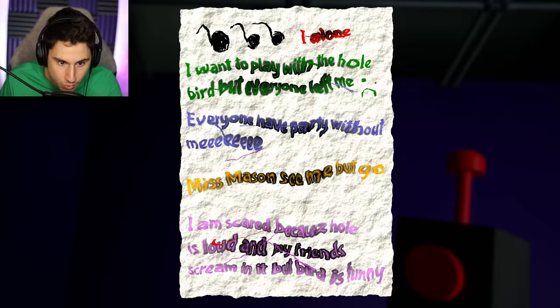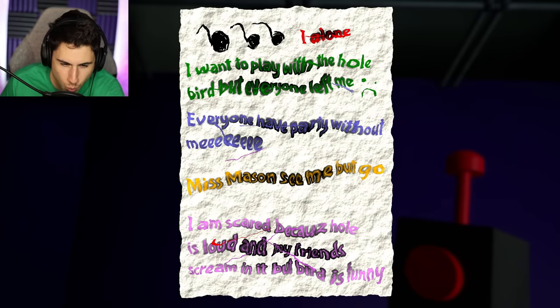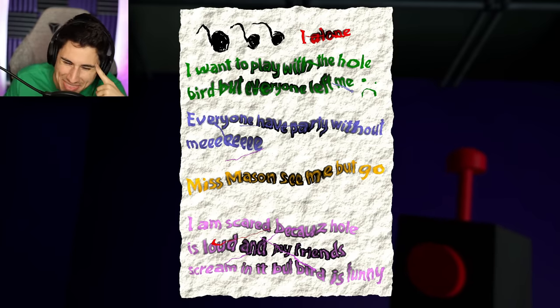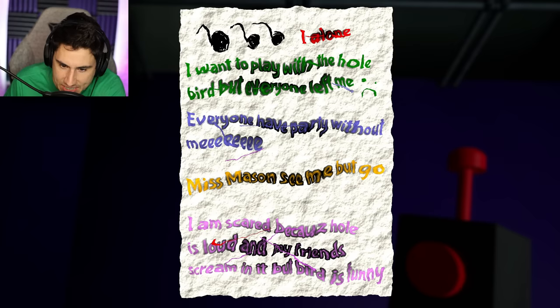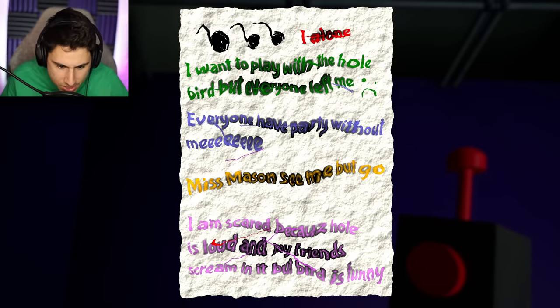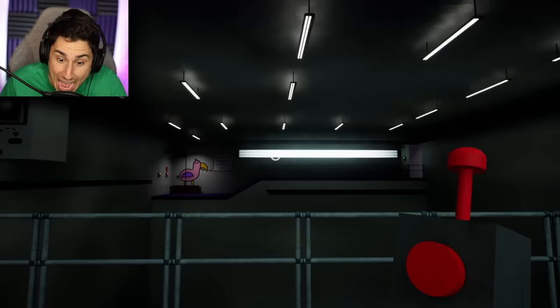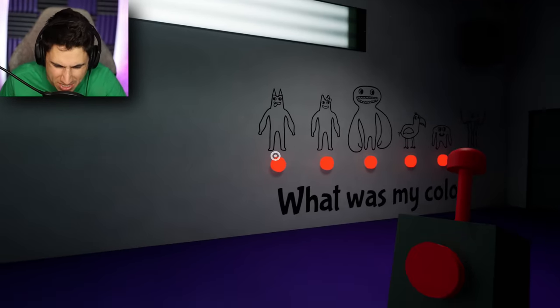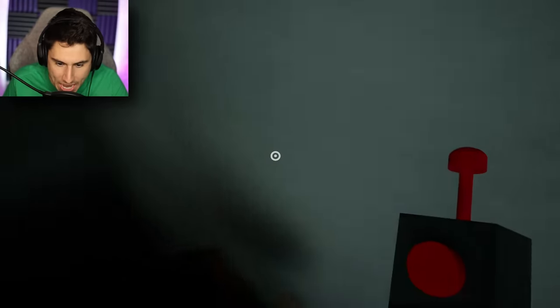So what I want to do really quickly, let's just go back to this note - this is the one that you guys told me to read again. I'm going to read it the way that I think the kid meant to read it. I think he meant to say: 'I'm alone. I want to play with the whole bird, but everyone left me. Everyone has a party without me. So basically they're having a party but they didn't invite him. Miss Mason see me, but she still leaves. I'm scared because the whole is loud and my friends scream in it, but the bird is funny.' I don't really know what that means, but it's kind of freaking me out.